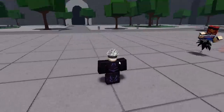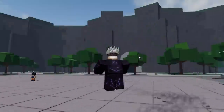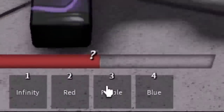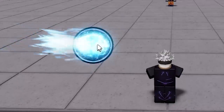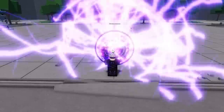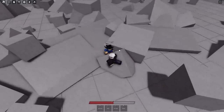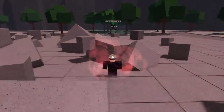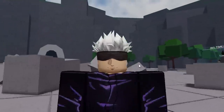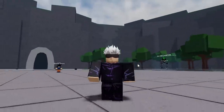There are two more overpowered Gojo moves. We've got the Blue move, which is a combo move that also one-shots — the dummy is dead again. Then the coolest move in the game — the Purple move. We've got our Blue, we've got our Red, we combine them into Purple — boom! It destroys a whole portion of the map and obliterates everything. Now I want to get one of my friends in the server to show how overpowered it is.